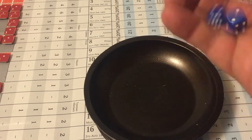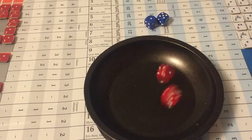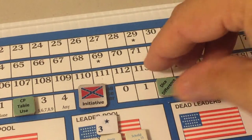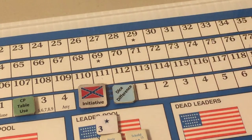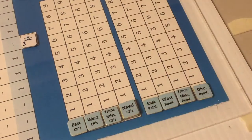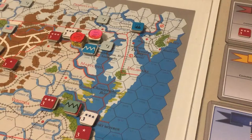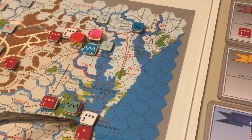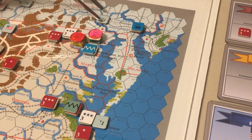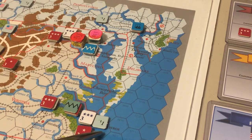Rolling for another impulse: Union rolls six, Confederates roll eight — Confederates win but cannot act. The Union spends two dice difference points and two naval command points, further reducing sea lift capacity to two, to sea-move two strength points to Fort Monroe: one from Baltimore down the Chesapeake Bay, and one from Harrisburg, Pennsylvania along the navigable river to Chesapeake Bay and on to Fort Monroe. Now there are six Union strength points at Fort Monroe with a three-star unnamed leader.